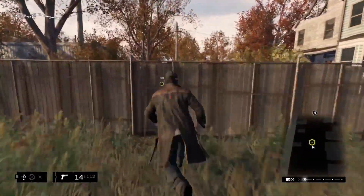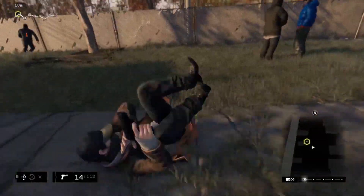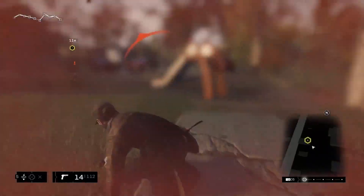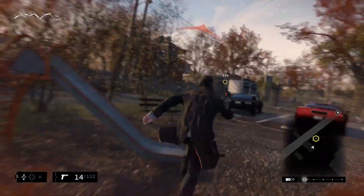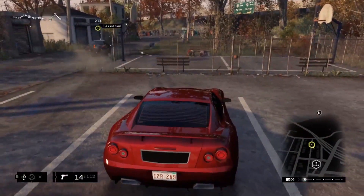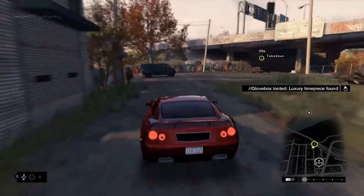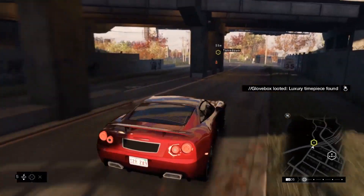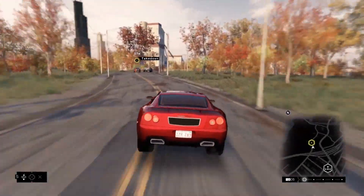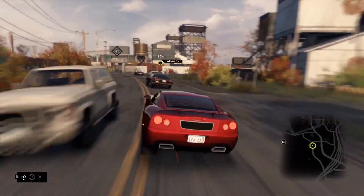It seems like he decided to get away by car. Let's chase him down. In Watch Dogs, we have a wide variety of vehicles, each one with their own unique properties and handling. Let's see how we can use the CTOS to our advantage to neutralize this criminal and leave the cops to deal with him later.